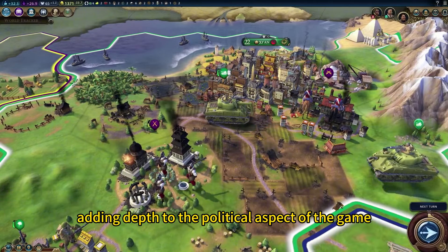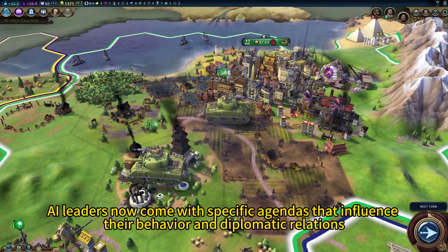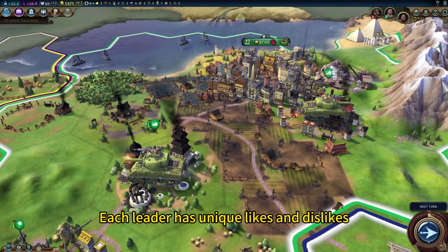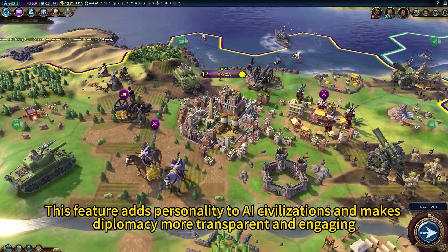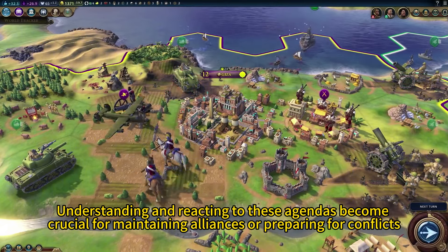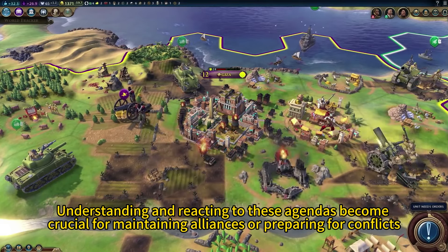AI leaders now come with specific agendas that influence their behavior and diplomatic relations. Each leader has unique likes and dislikes, which can be discovered through interactions or espionage. This feature adds personality to AI civilizations and makes diplomacy more transparent and engaging. Understanding and reacting to these agendas becomes crucial for maintaining alliances or preparing for conflicts.